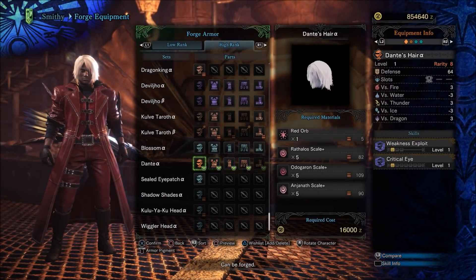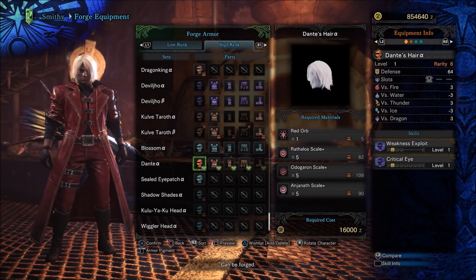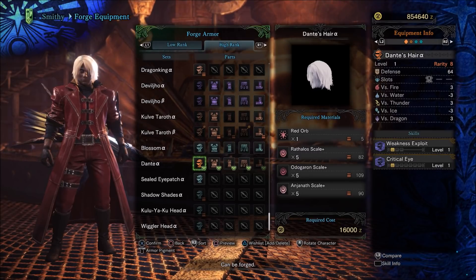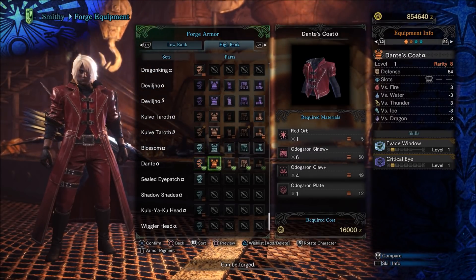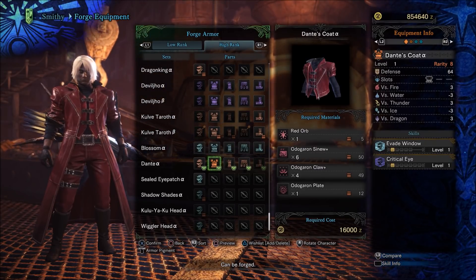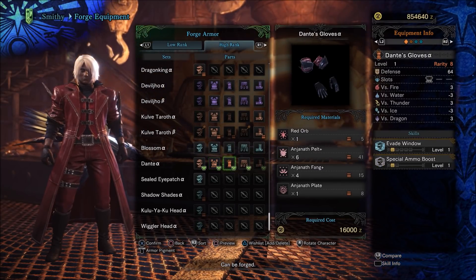What's up everybody, it's the Inhuman1 here and today I'm going to show you how to become the Son of Sparta. That's right, today I'm going to tell you everything you need to know to get all of the unique event gear for Dante, including the 5-piece armor set and his unique Devil Charge Blade in Monster Hunter World.